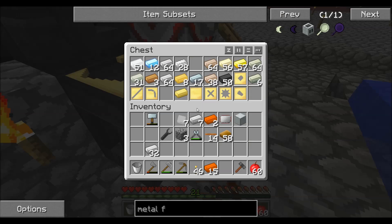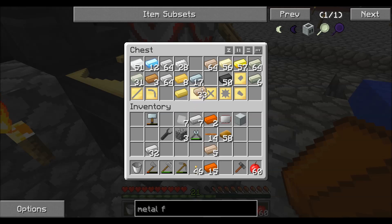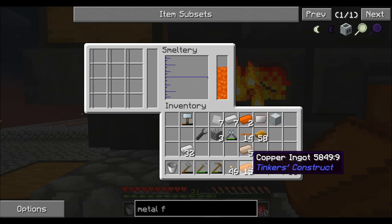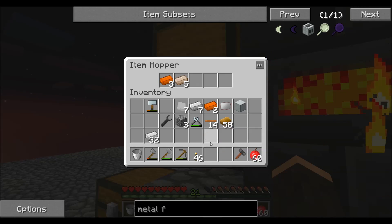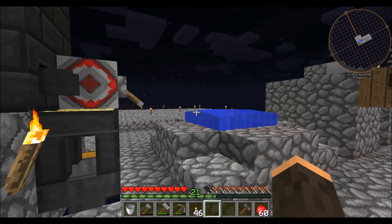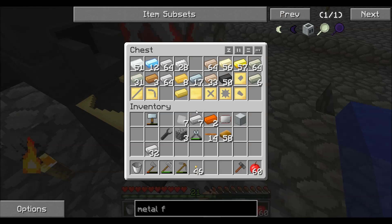Turn you off. We'll let that cook up. And actually while we're doing that, let's grab some bricks out of here. I need to cut down trees faster. So to do that - I know I'm going all over the place - let's get some wood out of here.